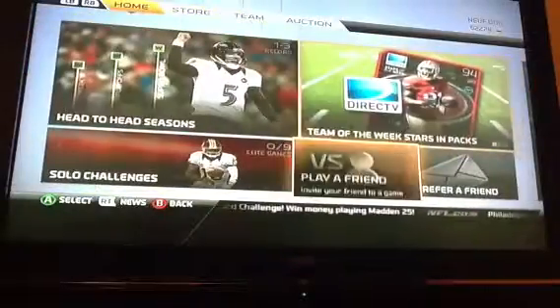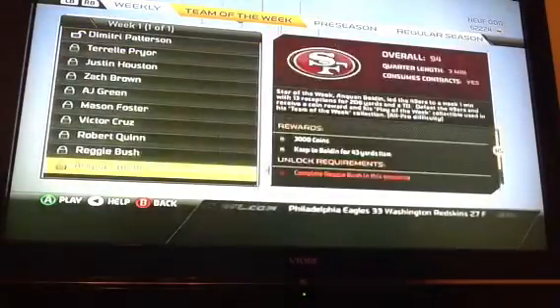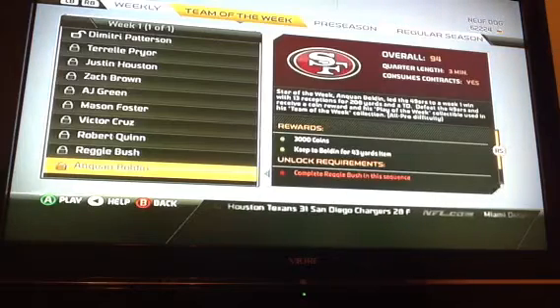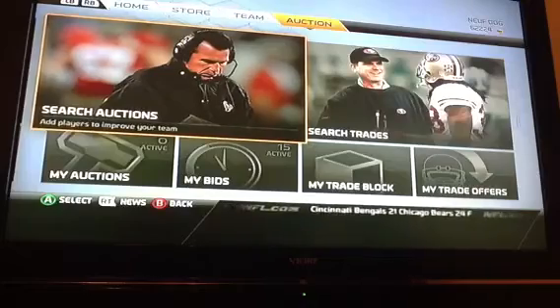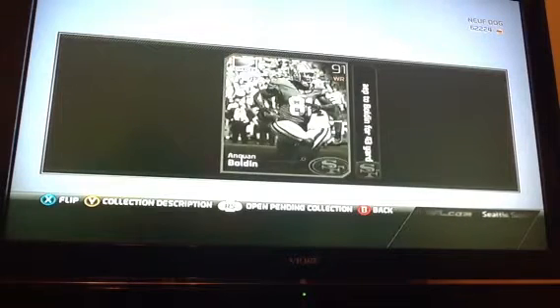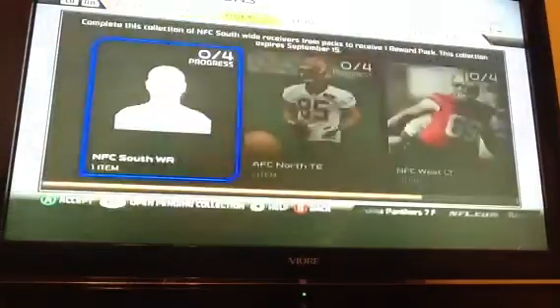They released new collections and solo challenges. The solo challenges are team of the week - you get 500 and a reward pack, and a cap to bold 43 yards item. I'll do those if I have time, mainly over the weekend. They also released an Anquan Boldin collection - it's a collectible thing where if you get the Boldin star of the week through solo challenges, you get an upgraded version of Anquan Boldin.